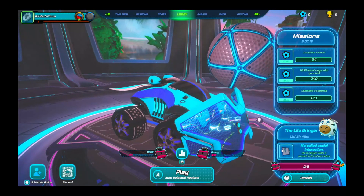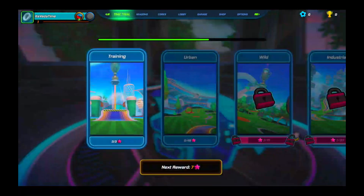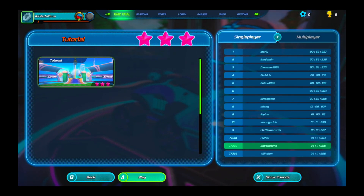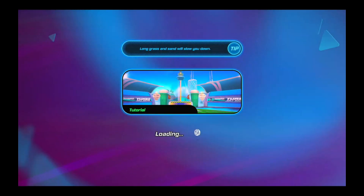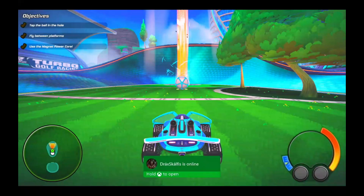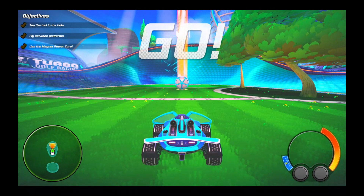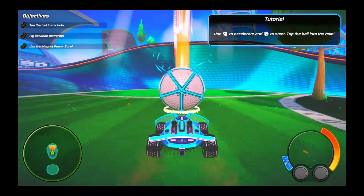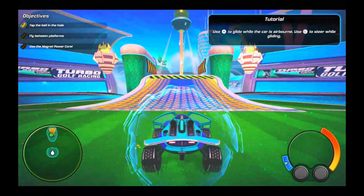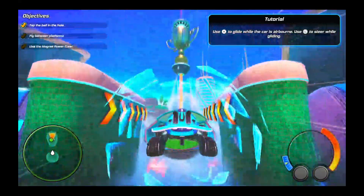I just want to play the time trial if I can. I'm going to show you all a few of the courses, starting with this one. The idea obviously is to tap the ball into the hole on the other side of the course. Right trigger is how you move — and that was way too easy.